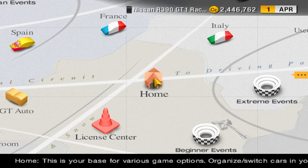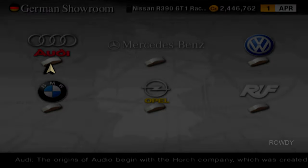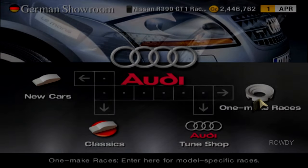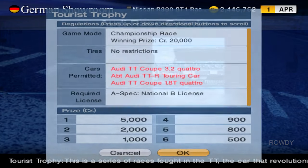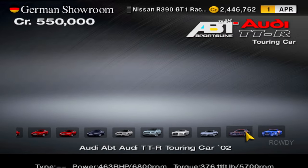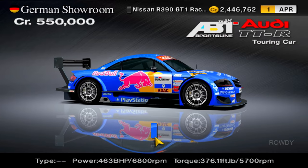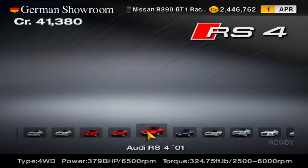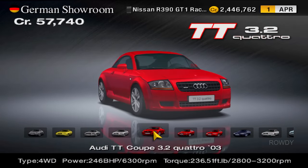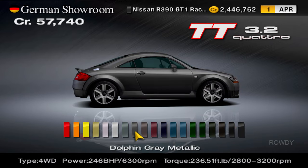And now we are moving on to the European one-make races. Starting it off at Audi - we gotta get an Audi TT, and apparently you can use a touring car on it, so let me just go to new cars, scroll all the way over, and get myself... get absolutely bamboozled.